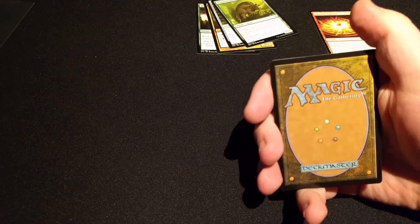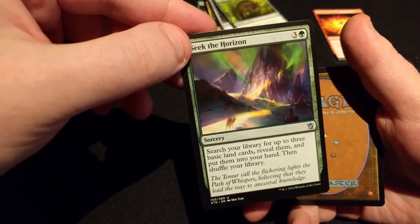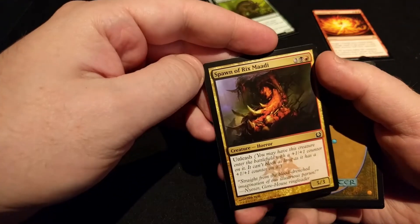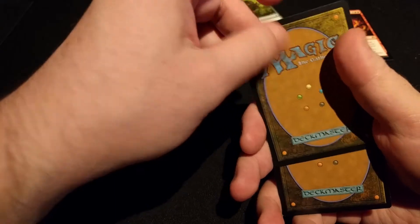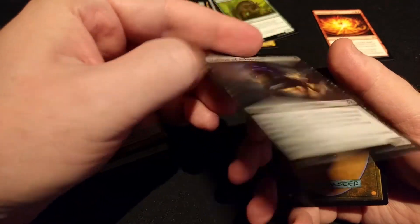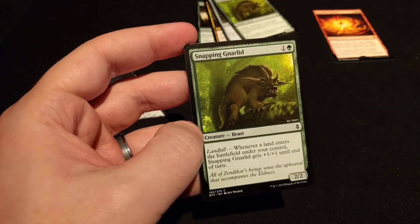Alright, for the second grab bag we have a Seek the Horizon, a Spawn of Rixmati, a Stallion of Ashmouth, and another Snappy Gnarled.